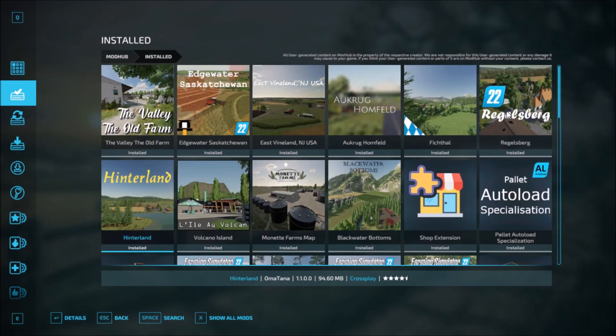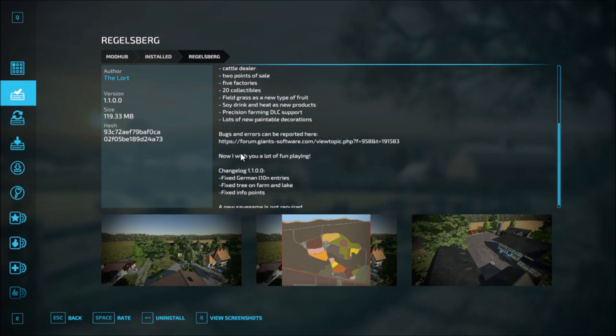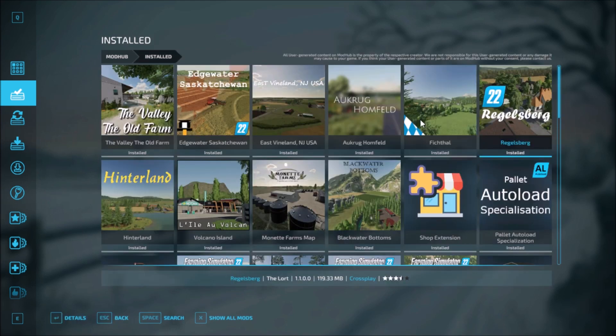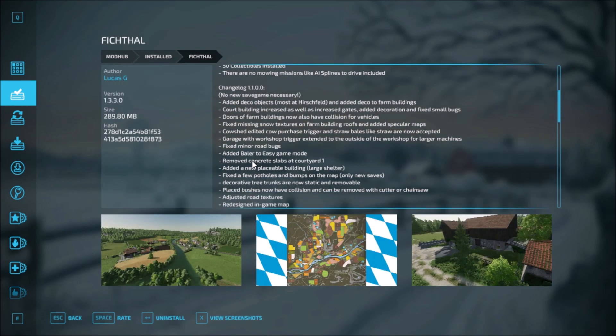Next one is Regelsburg, which has one changelog: fixed German L10N entries, fixed trees on the farm and lake, fixed info points. A new save game is not required.